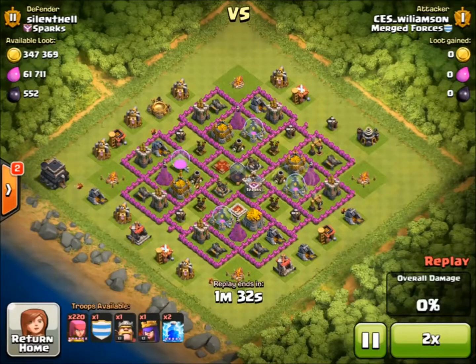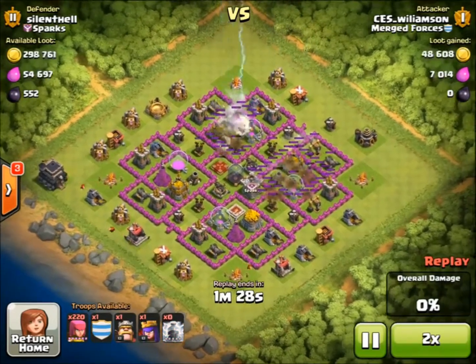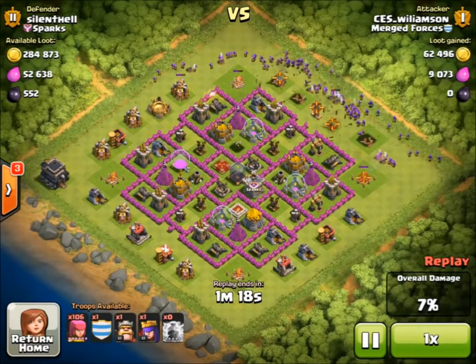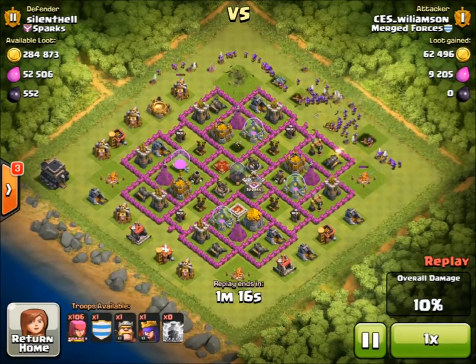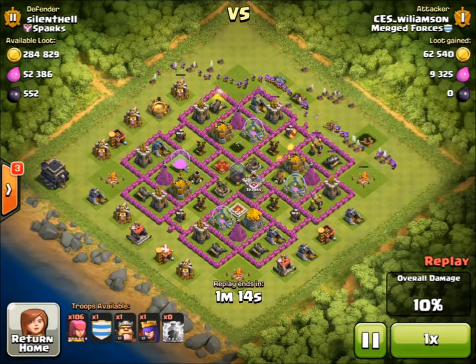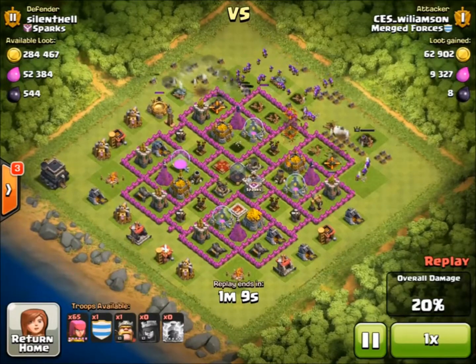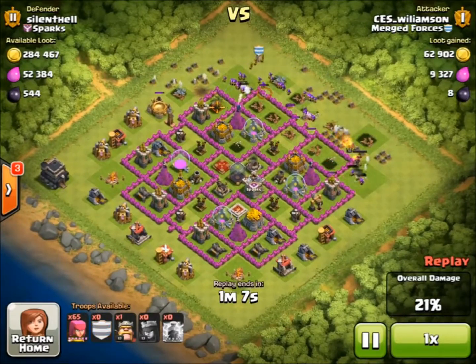So the next one here, most of the loot is in the storages. I don't think there's really any loot in the mines and pumps, so we had to lightning spell those two mortars. Weirdly the first mortar didn't go down but the second one did — just a weird game mechanic. We get most of the loot in this one, though we leave one storage at the end which does suck but that's just how it goes sometimes.